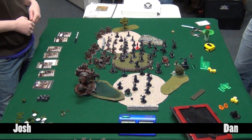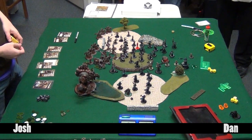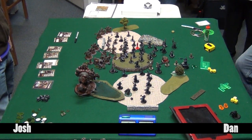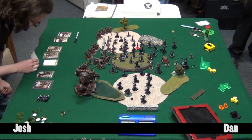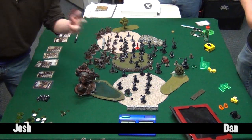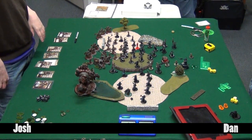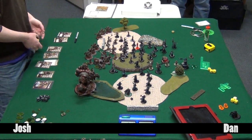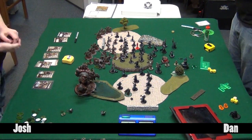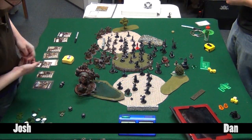Dan knows to be afraid of what the Riflemen can do. A few months ago Josh was playing Josh's Mercs against Dan's Legion, and on Saerin's feat turn a Moneyshooting Rifleman with a Damiano dead-eye was a half inch out of shooting Saerin off the table at the top of two. It would have been a Boosted RAT 9 POW 15 with a reroll to hit, sitting in a cloud - and Dan thought he was pretty safe. Ever since Dan has tried to prioritize eliminating them.